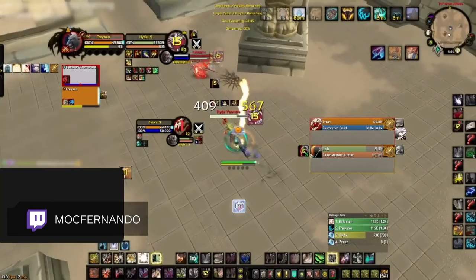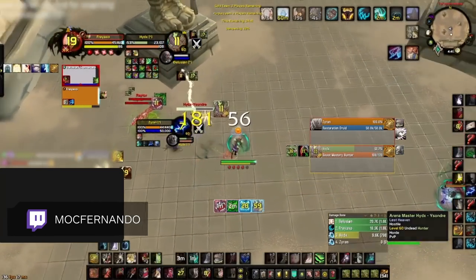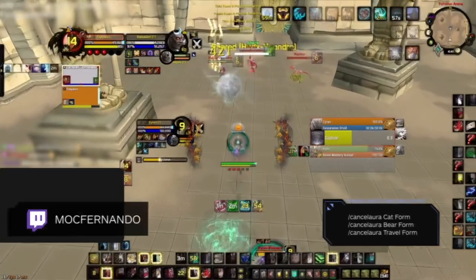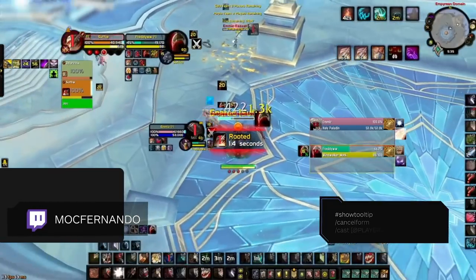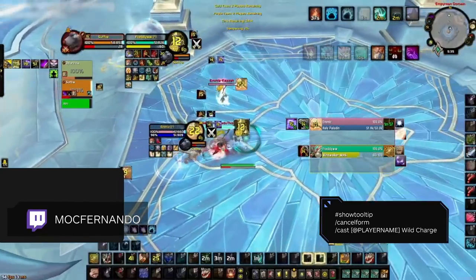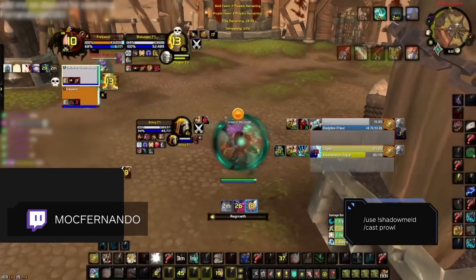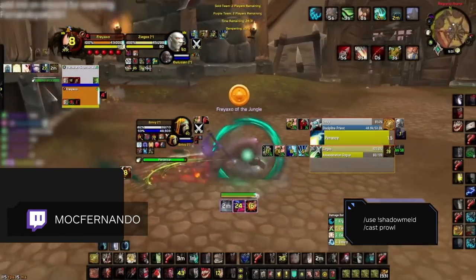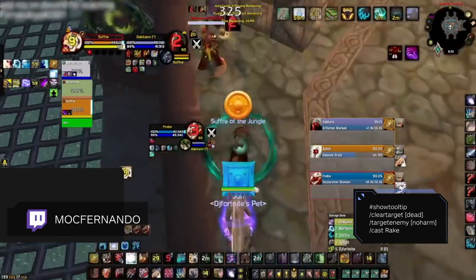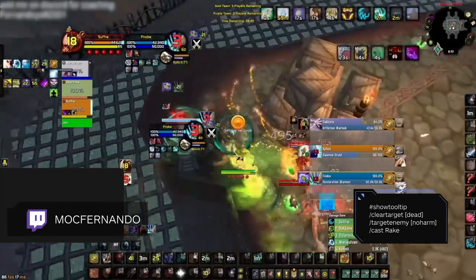Aside from general focus or arena 1-3 macros, there are some specific Feral Druid macros worth having. First is a way to easily cancel all forms, great for avoiding abilities like Hibernate. Another must-have is a teammate Wild Charge macro — press it to cancel your form and jump to a specified teammate, great for escaping harm's way and doing flashy plays like eating a Freezing Trap. For all you Night Elves, it's also beneficial to have Prowl in your Shadowmeld bind, making your meld-Rake stuns flawless. And the macro every Feral should have is one to instantly Rake stun — spam it whenever you're up against a stealth class and you'll instantly Rake stun the moment you see them.